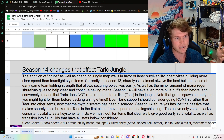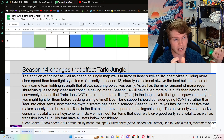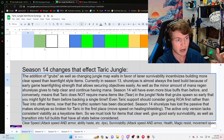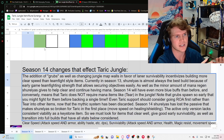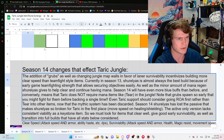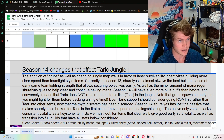Shurelya's is an item they are changing slightly — they are removing the passive on Shurelya's. That is why we build it on Taric in Season 13, because it has a passive that gives movement speed anytime we heal or shield an ally every four seconds. Now it's only the active, which means we only get movement speed every 75 seconds. That is not the same item — don't get baited into going Shurelya's anymore. It's basically dead to us; we're never going to build it first item anymore because we need constant movement speed, not conditional one-time.